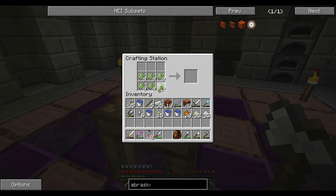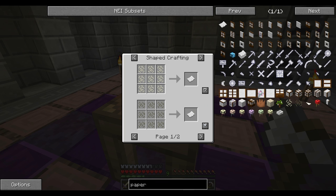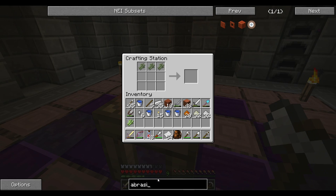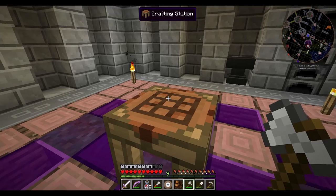Now we're going to make some paper. We need rice to make paper apparently — there it is. Now we can make an abrasive lap. Let's craft these up: garnet dust, filtered sand, glass dust, and paper. Yes! We have some abrasive laps — awesome.